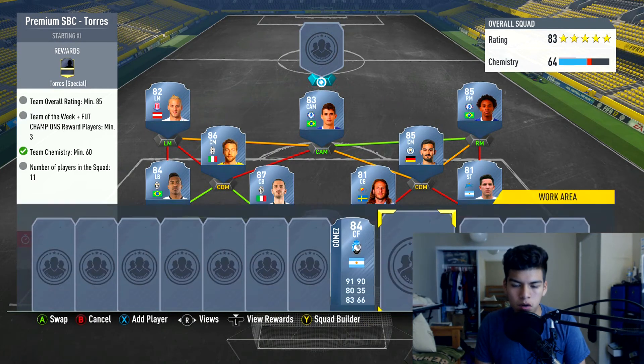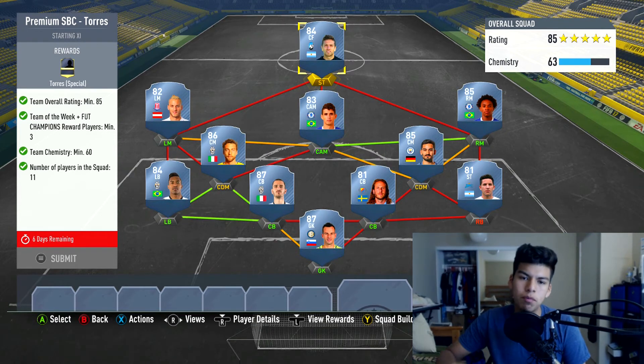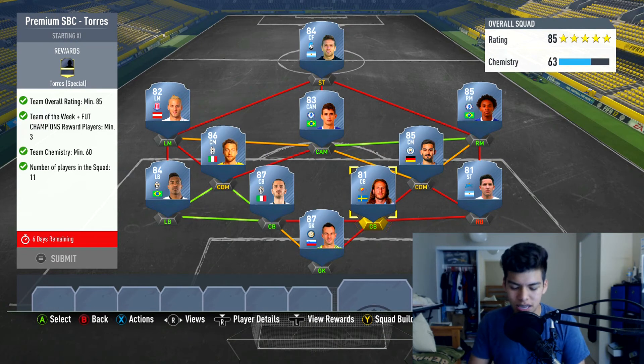At the striker spot we're going for an inform. The informs needed are a center back and a right back, so you can put any 81-rated informs you have in there. You can also put any 84-rated inform, or even an 86-rated inform. Note that there's no 79-rated inform available, so I wouldn't try to slot one in there.